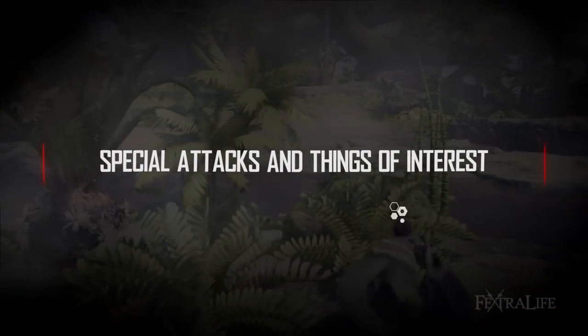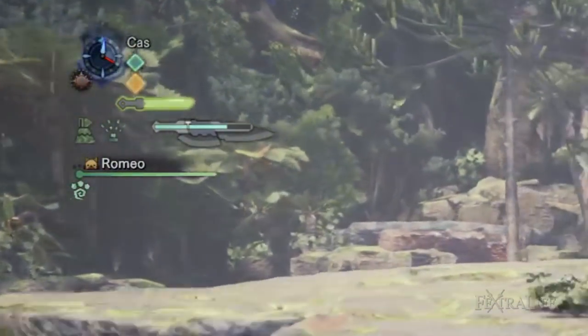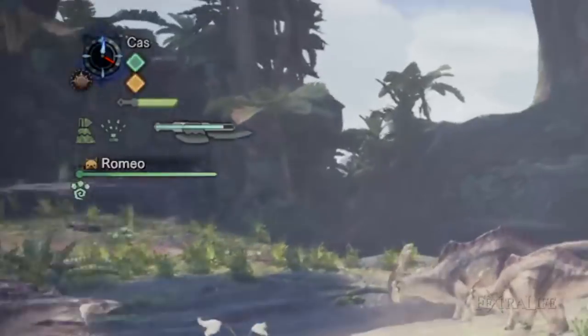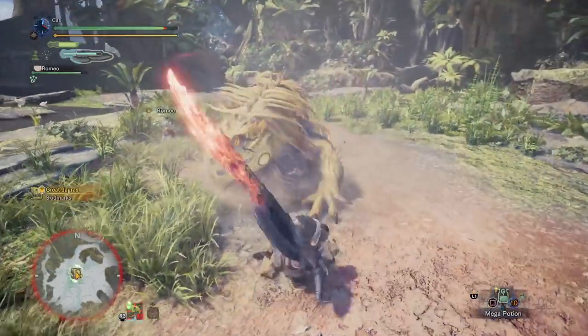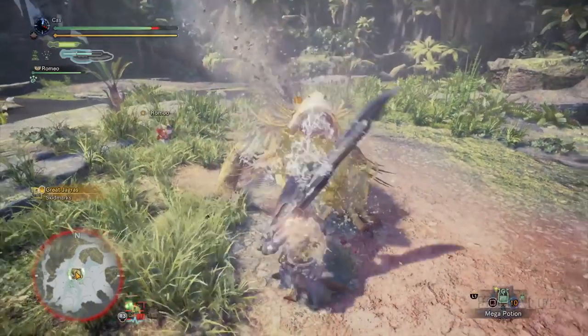While in axe form, you will fill your switch gauge naturally over time, which is important because you cannot do attacks with the sword form if you don't have enough energy stored in your gauge. Attacks with the sword deplete this energy, making it so that you must alternate between the two forms somewhat regularly if you wish to use the sword.